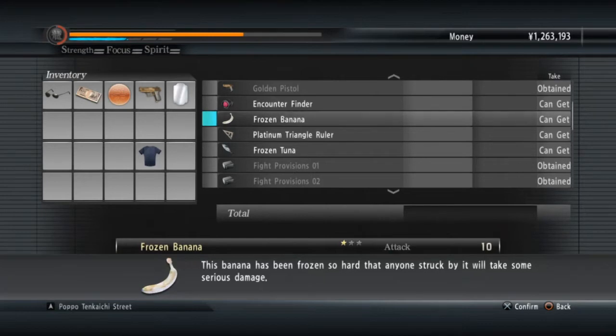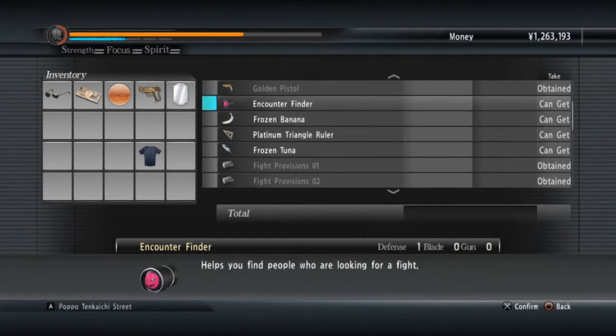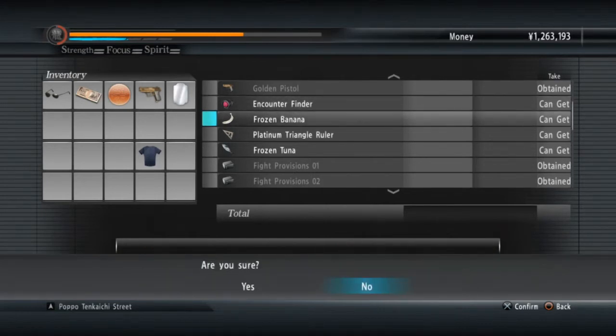There's also the Kamurocho fun pack, which you get after you've completed the game — I think you get it when you're in premium adventure, not new game plus.